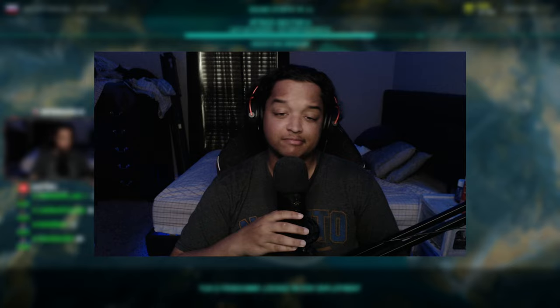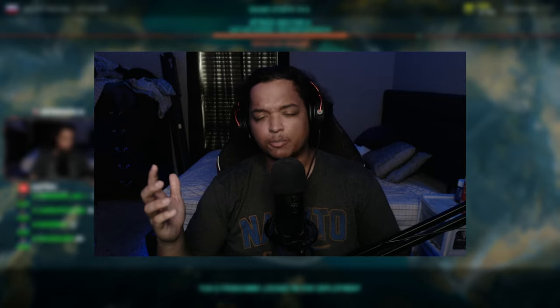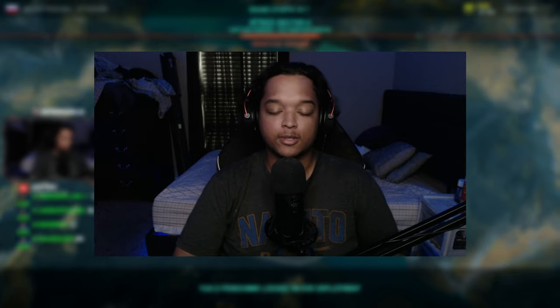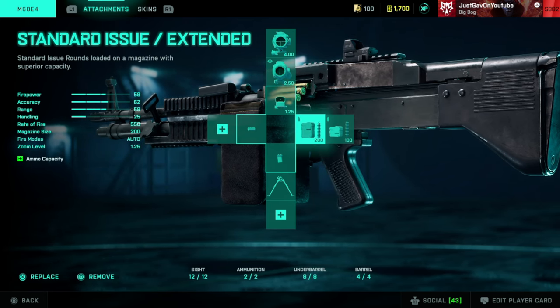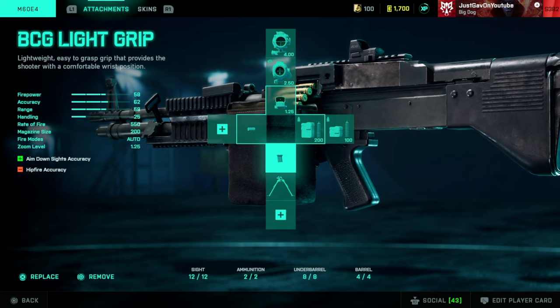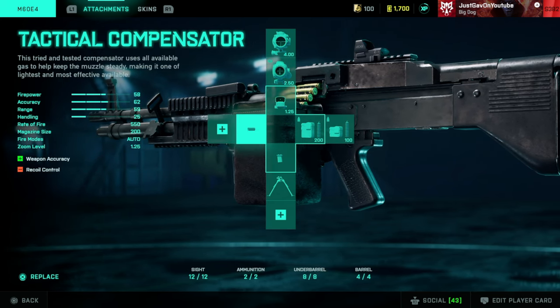Today — a bit slower firing, honestly not that hard hitting — it's still pretty decent. I'm going to throw the loadout up on the screen for you guys. We got the Fusion Hollow, of course the standard issue extended mag — it gives you two hundred rounds — BCG light grip, and the tactical compensator.